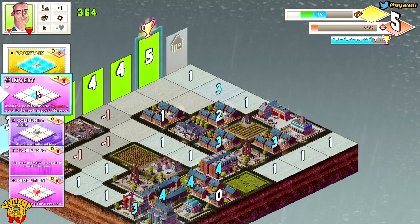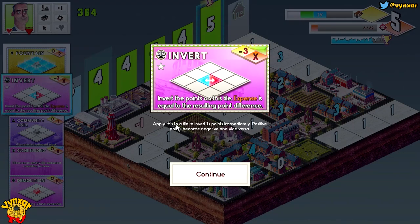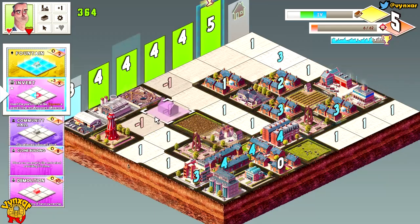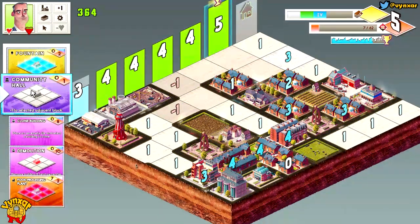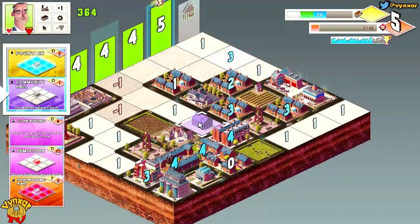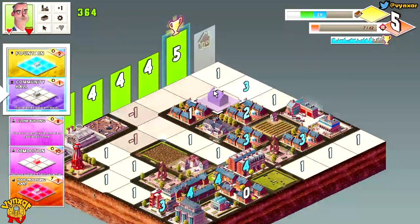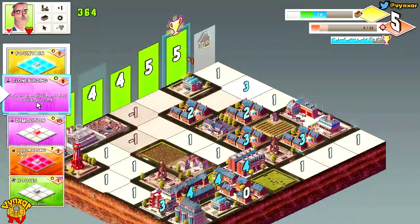Invert — let's take a look. Apply this to a tile to invert its point immediately. If I want, I'm just going to use this on a regular useless area. It's very powerful, and I believe in versus mode it's going to be dreadful. I have a block just over there, but I don't need to use this so I'm just going to put it there and not worry too much about it.